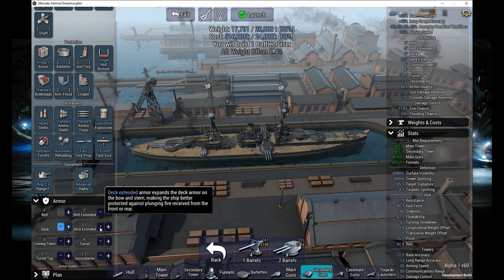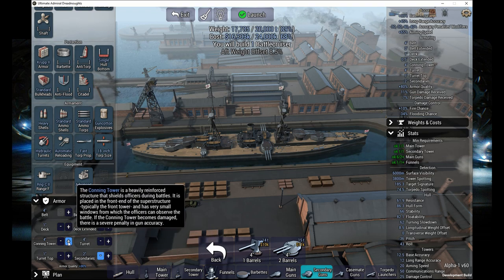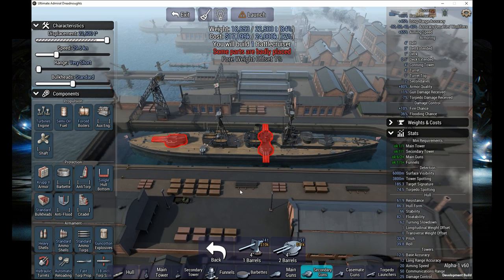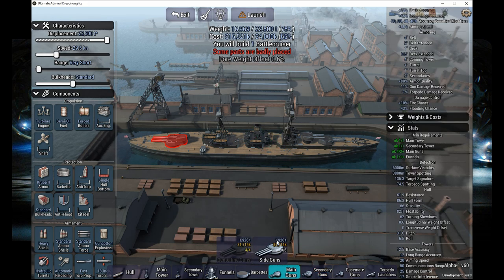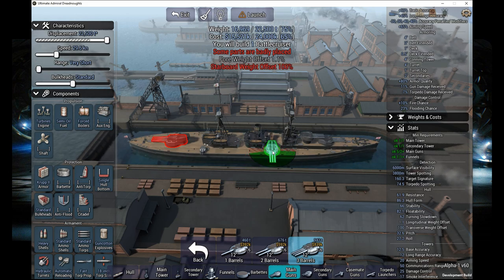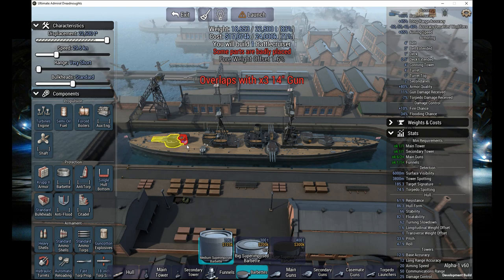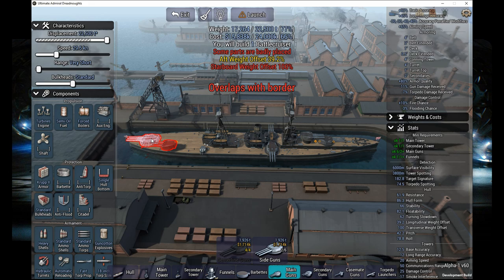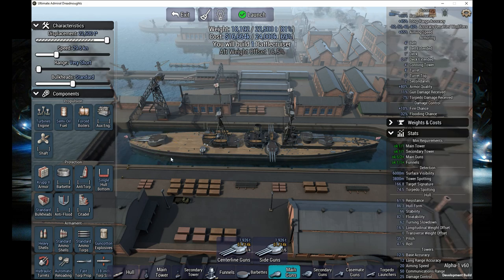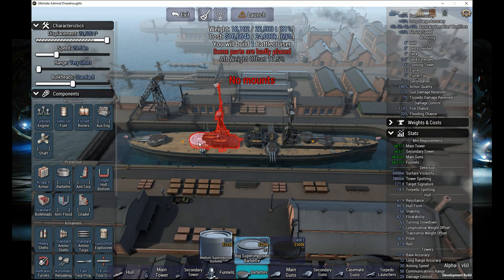That is a very thin belt. I don't think we're going to be able to keep this down. I'm going to keep this quick and easy. Those are 12-inch main guns — squeeze them on and grab our barbette. Where did that barbette go? Is it still adding weight? They won't let me place it closer.